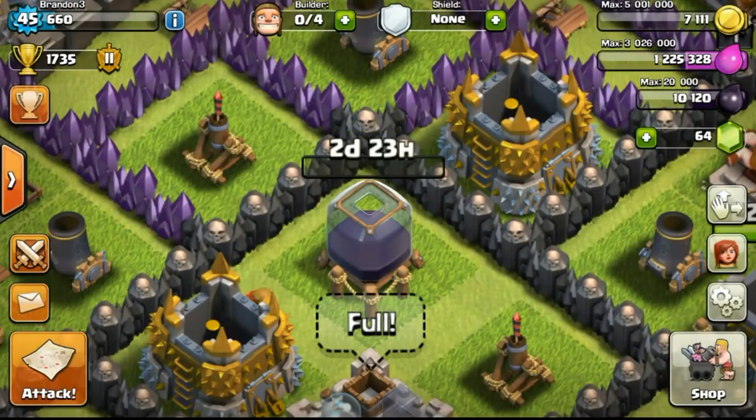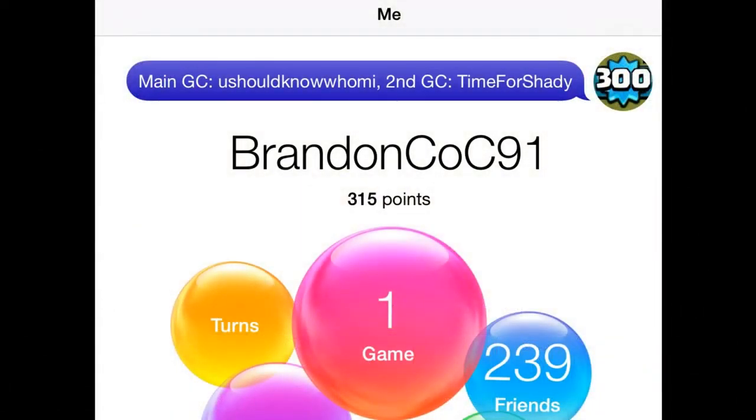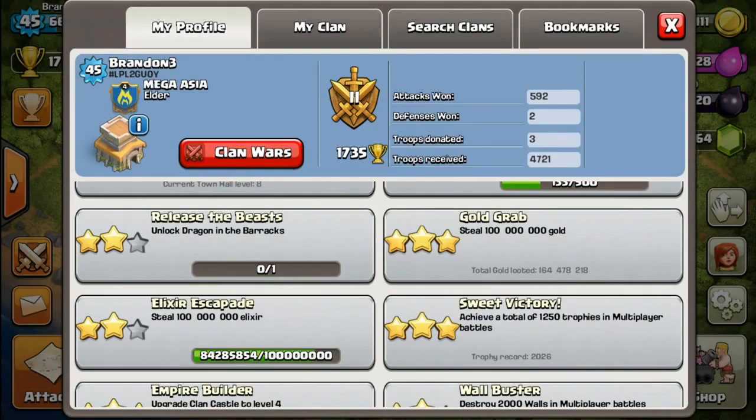My elixir has gone down to about 1.2 million but it's not really a problem. My walls have increased — now at 140 level 8 walls. My plan for the free builder is to wait for my dark elixir barrack to upgrade to level 2, taking another 1 day and 17 hours. After that I'll upgrade walls at a quicker pace during the weekend, hoping to get 80% of them to level 8 before reaching town hall 9.